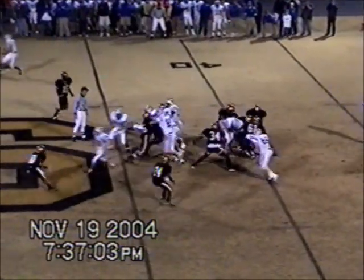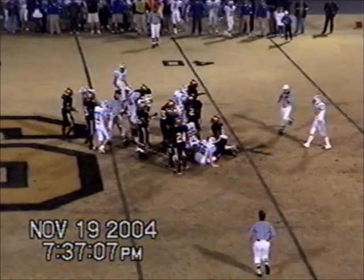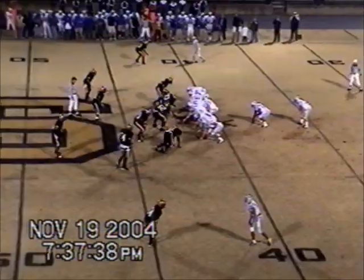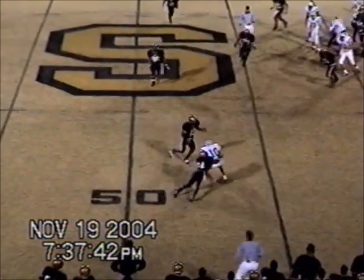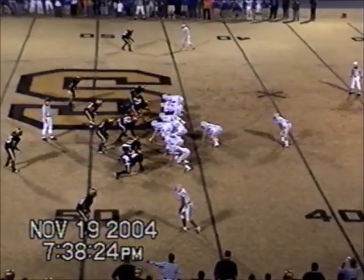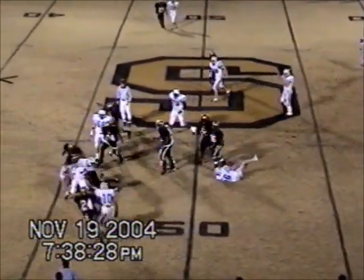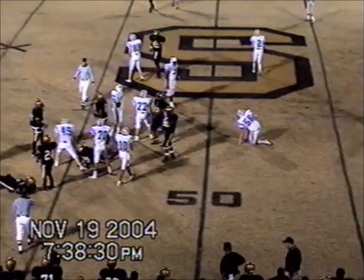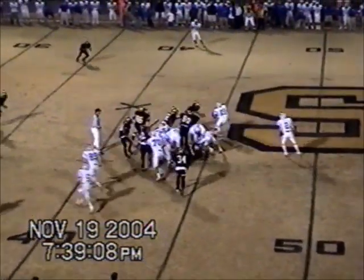We've got the Blue Devils, and a handoff again up the middle. This time the Golden Lions are there. They look to throw the football and they've got a man open — it's complete. A short five, they've got to get just past midfield, and they give it to the fullback up the middle. Brent, he's easily got a first down, and it's first and ten in Shelby territory.